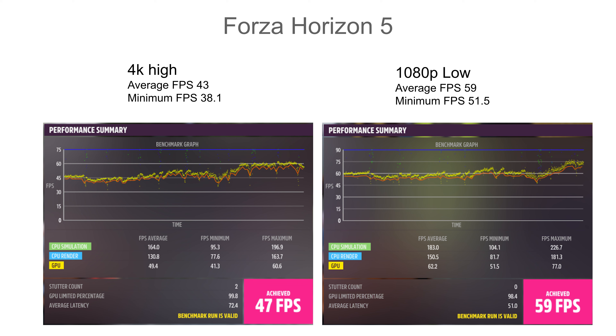Now we're going to look at 1440p. At 1440p on high, that goes up to 46 FPS on average — that's 3 FPS more than at 4K on high — and the low was 33.7, with GPU limited 98.5% of the time. Then we had 58 average FPS with a 50.4 minimum, also GPU limited basically the entire time.